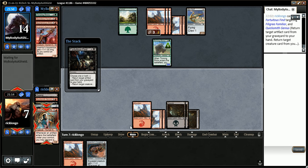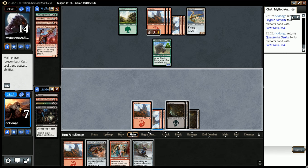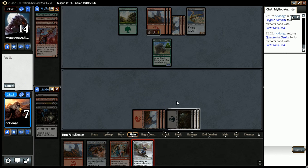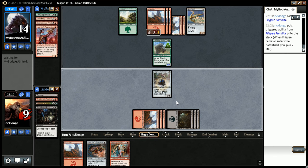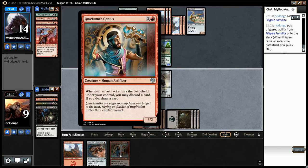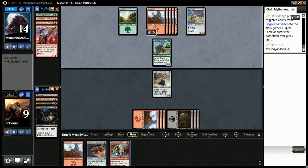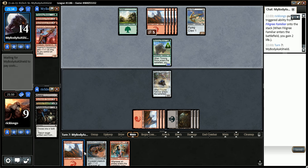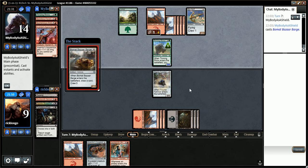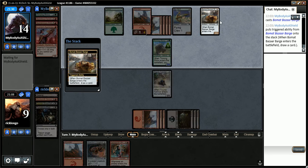What I'm gonna do is play a Filigree Familiar first, because I want to gain life and chomp him - otherwise we're gonna be at a precariously low life total. We actually want to loot away this mountain. It's an annoying card - it's a 5-5, meaning that even my Goggled-up Genius will not be enough to contain this thing.